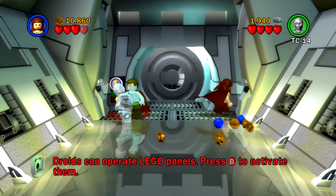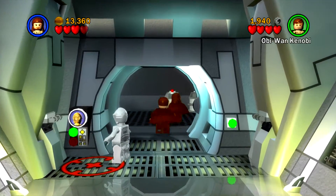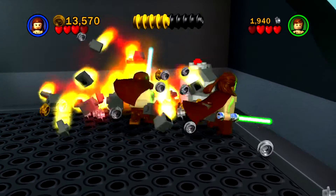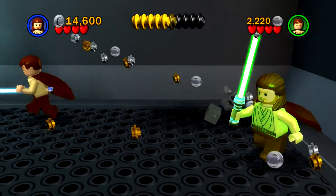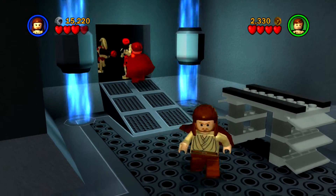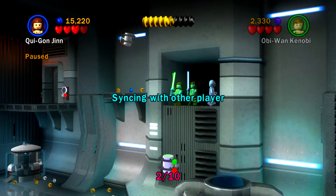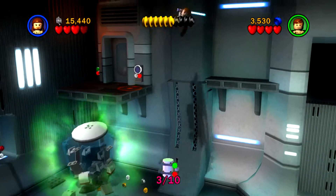Did you just build something? You gotta hold B. When an object is moving or has a blue light on it, you can use the force or you can build it. This must be the spot that you saw at the main table. It's funny — thinking with other players. It says 2 out of 10. That's weird. 3 out of 10.